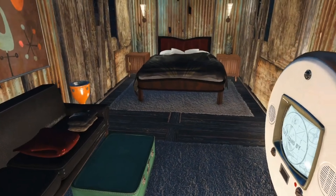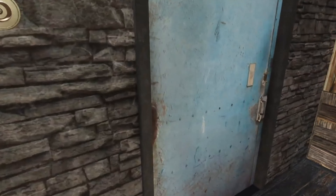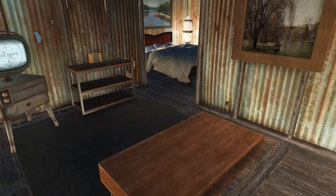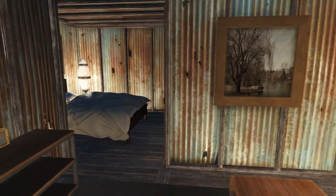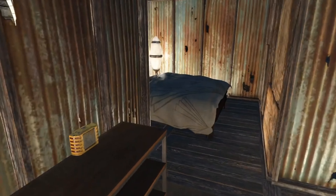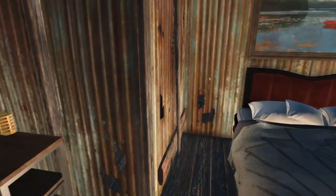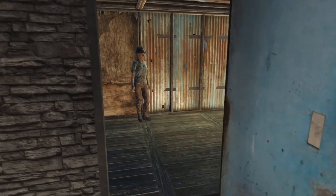All rooms come with electricity and a bed, and the doubles all come with a TV. Let's go take a look at the next double next door. This one is slightly bigger, so it's probably a little bit more expensive. A standard double usually has two rooms: a main living space with a TV and a bedroom area. The hotel is probably busiest in the fall and the spring, because that's when it's not super hot or super cold — one downside is that these structures don't have any insulation.